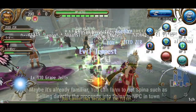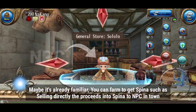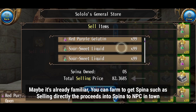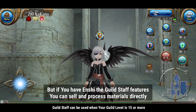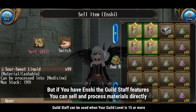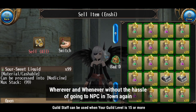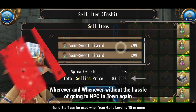Number 1: Farming. Maybe it's already familiar — you can farm to get Spinner, such as selling the proceeds directly to an NPC in town. But if you have Enchi, the guild staff feature, you can sell and process materials directly, wherever and whenever, without the hassle of going to the NPC in town again.